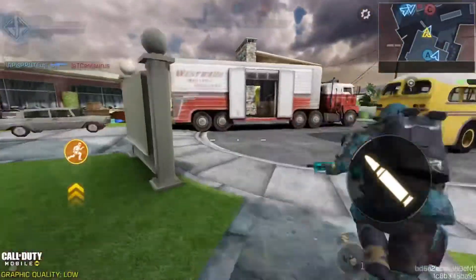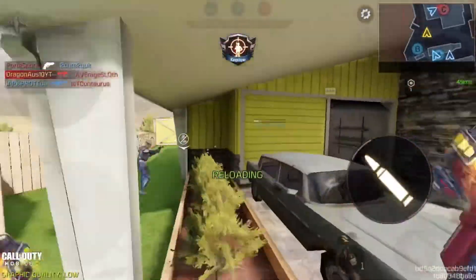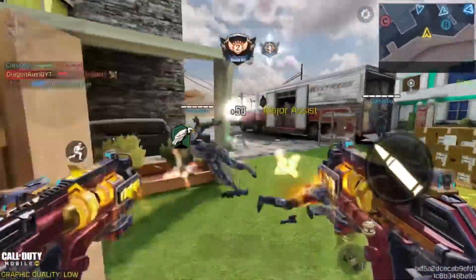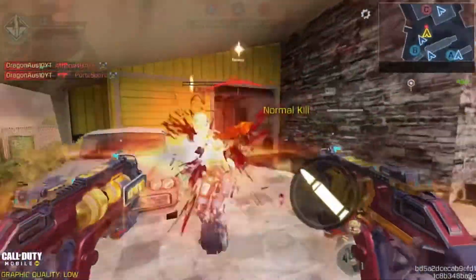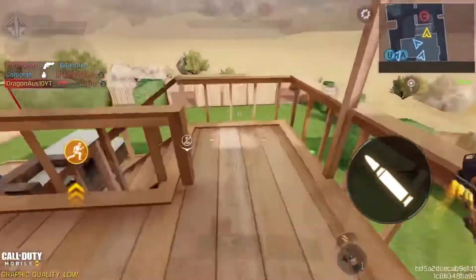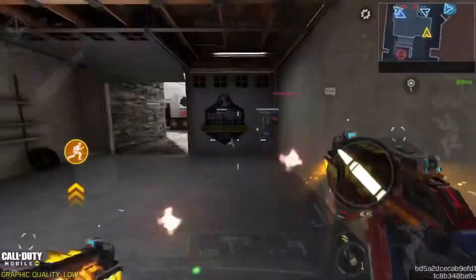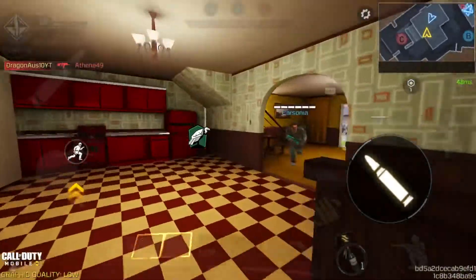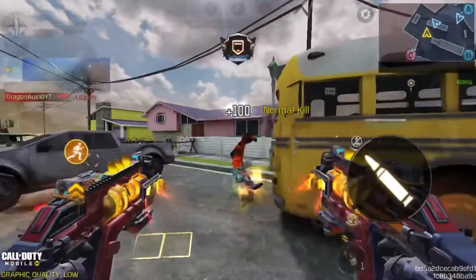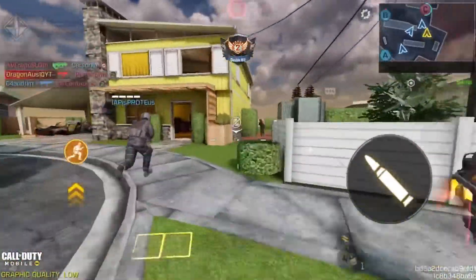The ammo seems really low, so you need to get an extended mag. I think for the normal one, range is the best attachment option. For akimbo, hipfire bullet spread is the way to go — so you'd want laser sights. You'll also want the long barrel to get more range and damage — but this is pretty sick overall.